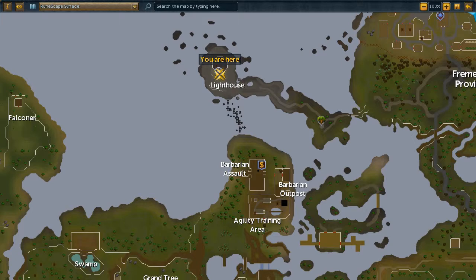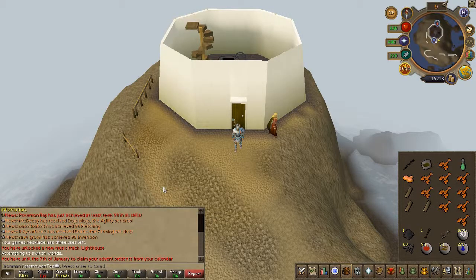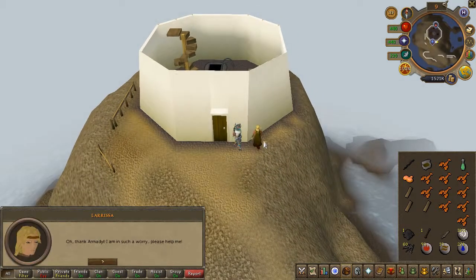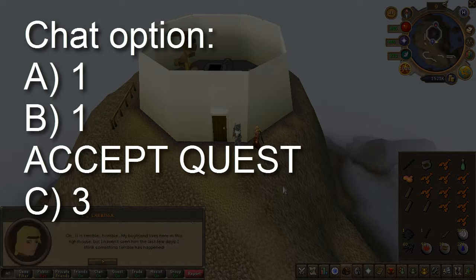The sword and arrow you need can be of any metal type — you will lose them, so go ahead and take a cheap one to begin the quest. Head north of the Barbarian Outpost to the lighthouse and speak to Larisa. Follow the chat options on screen.